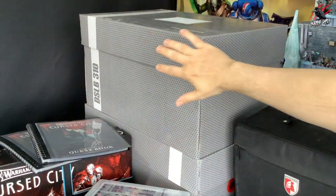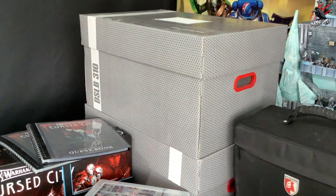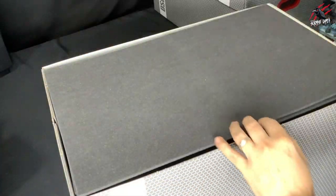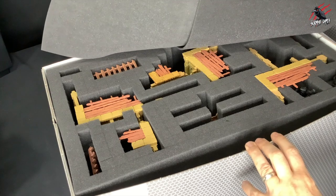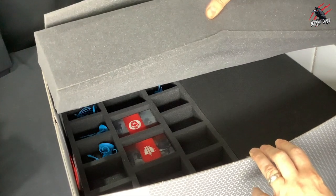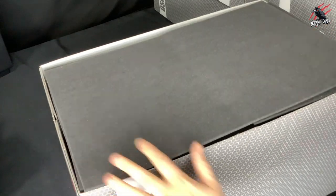Then we've got these two huge boxes from Feldherr, packed with terrain and miniatures in custom-made foam inserts. This one's got Warcry terrain and warbands inside — all painted and neatly stored in pluck-out trays. Underneath there are cards and models from different warbands, all really well protected and packed away in that big box.